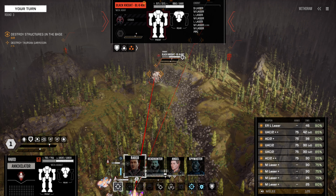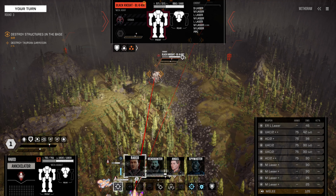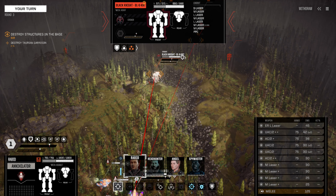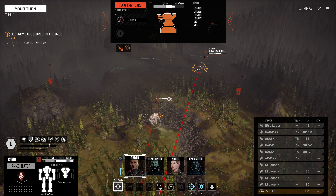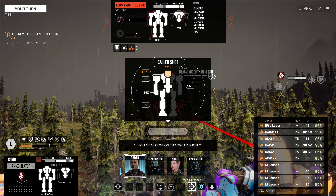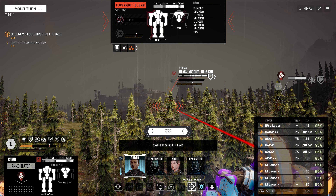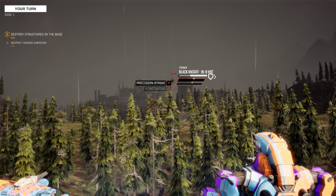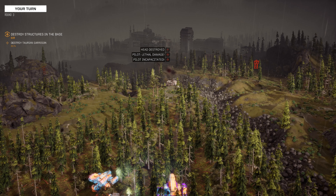Okay, we're going to focus here — we'll go precision strike and target the Black Knight. 17% chance for a headshot. We have a full barrage ready, so let's see if we can take and get rid of the Black Knight, or at least some of his weapons. Definitely priority number one. Good work — good work! Even with all that cover you can't stop that sort of firepower.